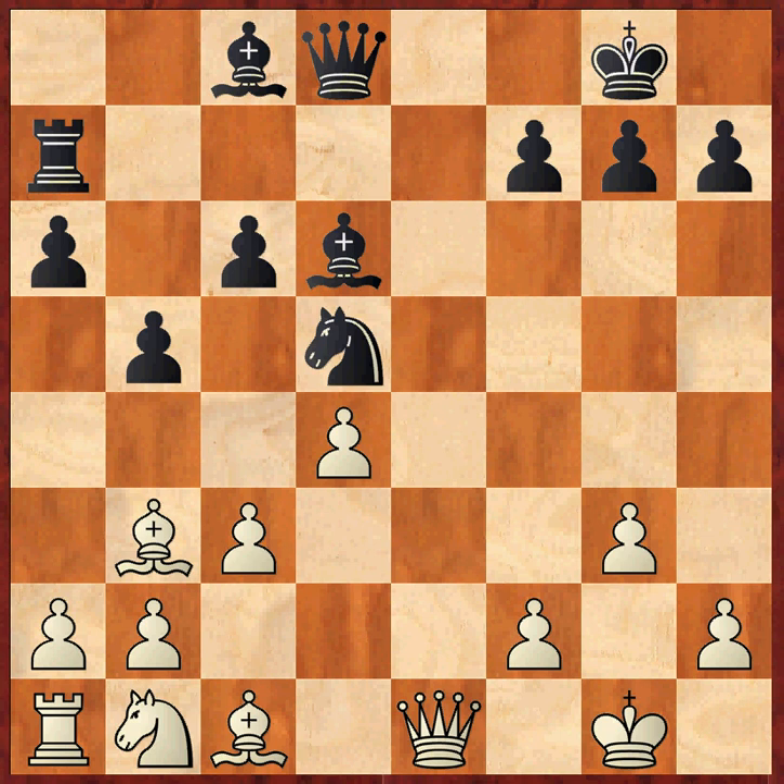In the game we're about to follow here, which is Anand versus Aronian from 2008, Anand played bishop e3 in this position, and Aronian played rook e7 as planned.